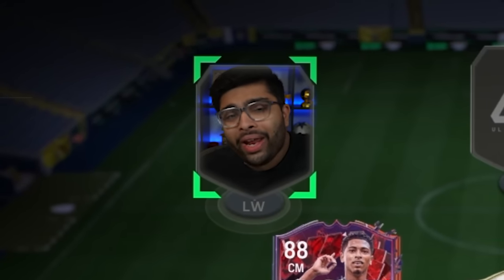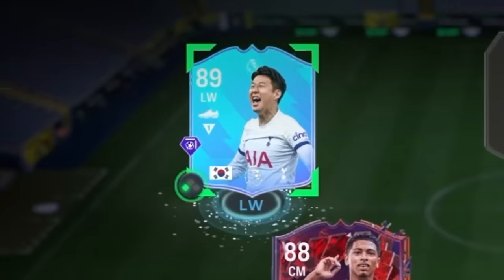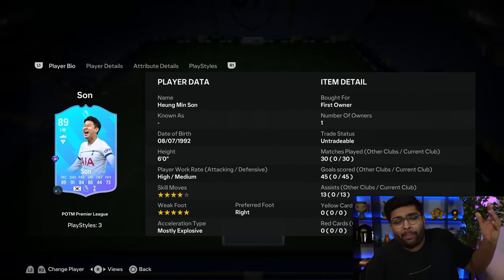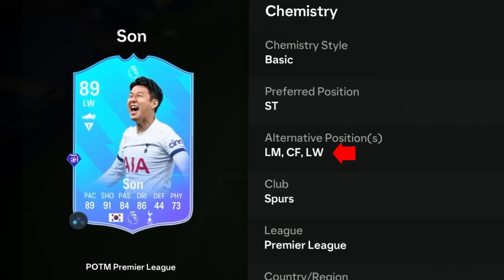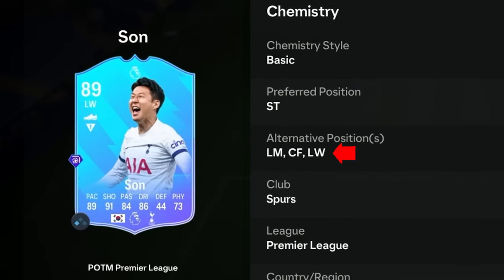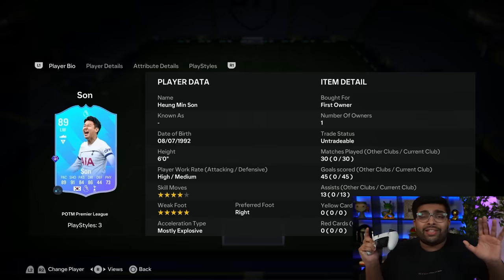It's time to pick the left winger — a player who can also play striker, probably on the right side if you want him to. It's one of the greatest South Korean players of all time: Heung-Min Son. He's got a Player of the Month card, and look at the different positions he can play: striker, left midfield, left wing. He's got a five-star weak foot, so right foot or left foot — doesn't matter. Son will get it done.